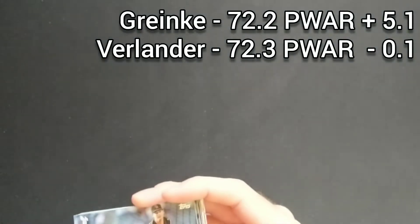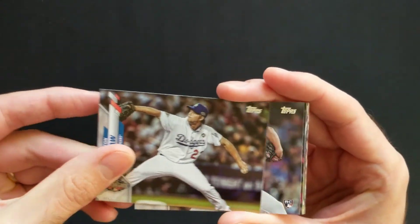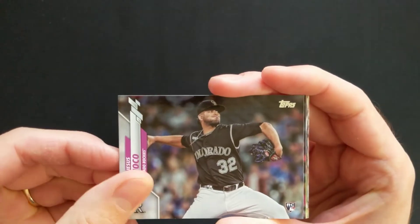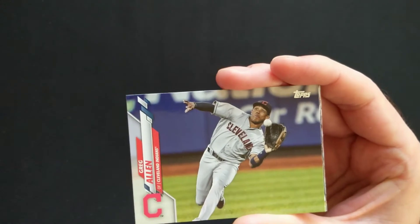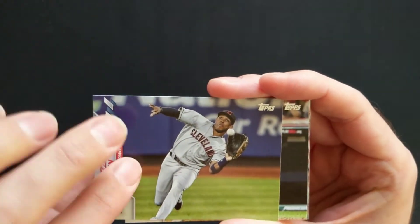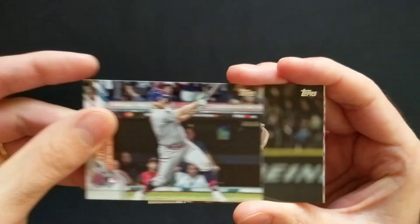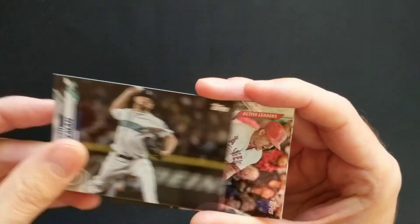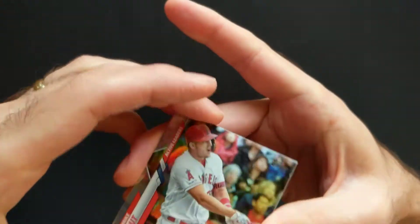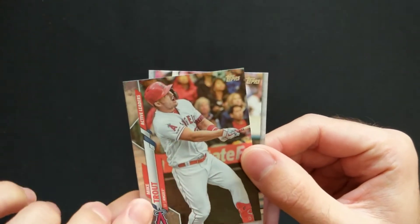That's the Wins Active Leaders card. Peter Lambert, Clayton Kershaw, Jesus Tinoco, Kenyan Middleton, Greg Allen. We've got a fair few landscape cards going on here. Pete Alonso, Kendall Graveman.